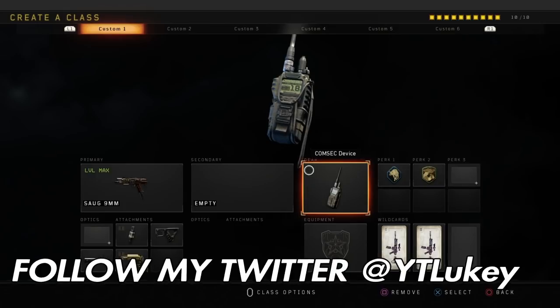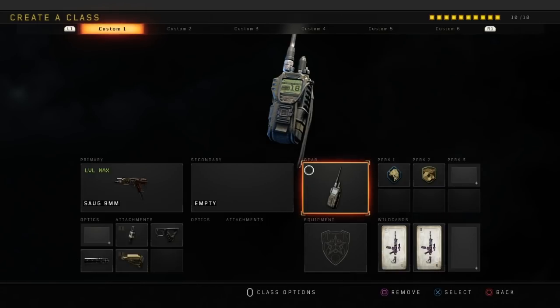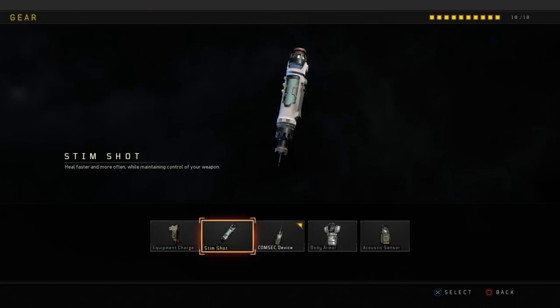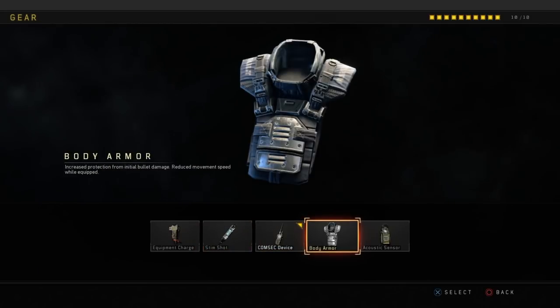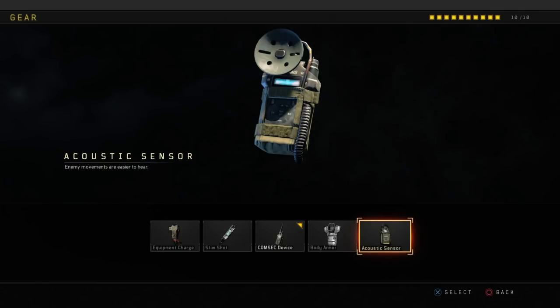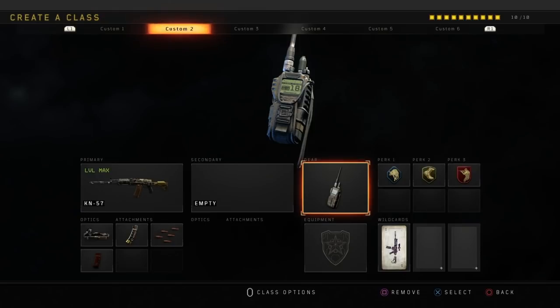The first class is going to be my favorite class, which is the Sword with fast mags, quick jaw, suppressor stock, and the gear is the cosmic device. The cosmic device is the same on every single class because all the other ones kind of suck. The only other good one is the acoustic device, but I only use that in free-for-all. Cosmic device is definitely the top gear and the best one in my opinion.